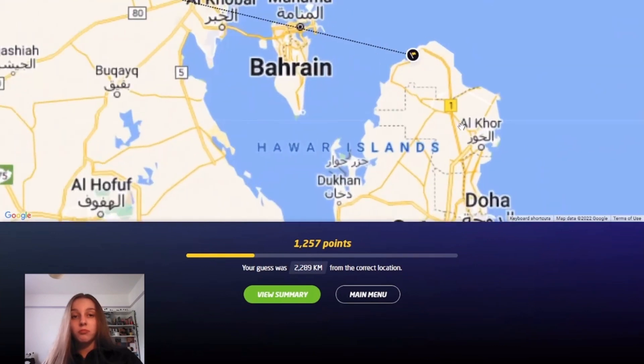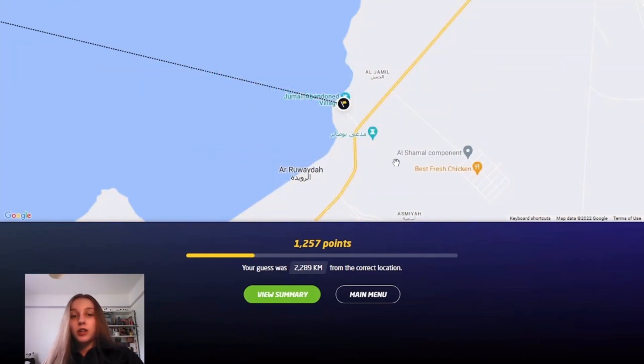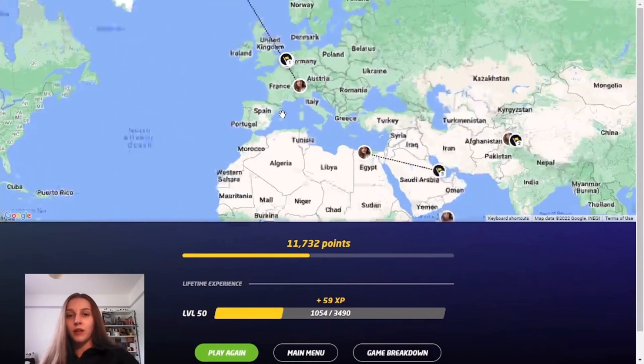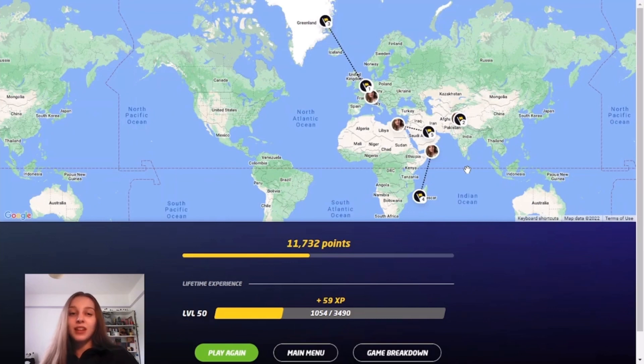Qatar — there you go. The World Cup is in Qatar this year, fun fact. It was an abandoned village — wouldn't have guessed Qatar, but there we go. Looking at the summary, if this were a normal game it would be quite bad, but it was a hard map — the average was around 6,000 so it's better than average. Let me know how you guys did. I hope you enjoyed this map — thank you for the suggestion. That first round I don't know how that happened, second one was pretty good, and the others — it is what it is.